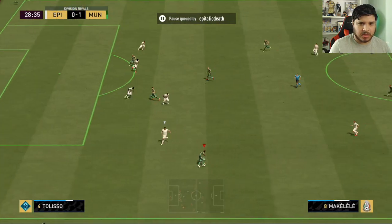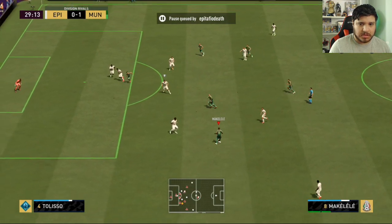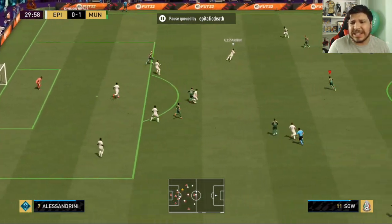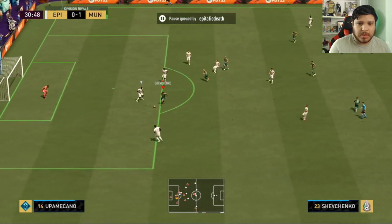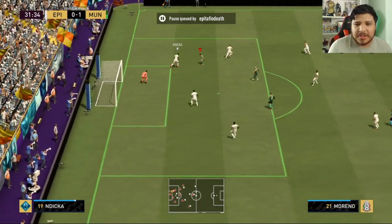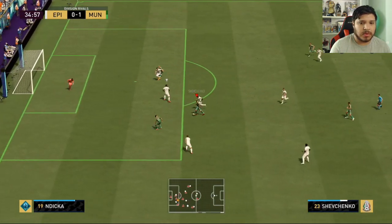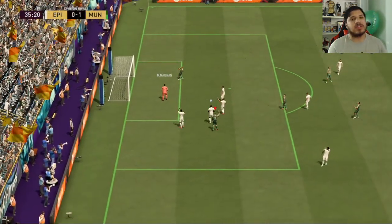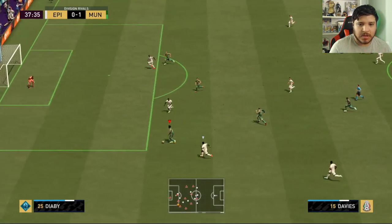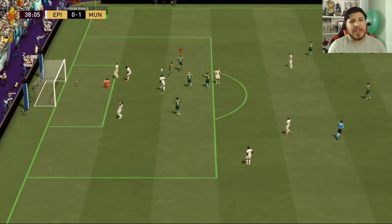Shevchenko — come on, almost got it through. These servers are horrible right now, everything's so slow. Oh, that's beautiful — oh no. Here we go. Good cut — that's a goal! Oh my God, I powered it too much. How am I powering it that much? Come on. Shevchenko — nice, ball roll, got him. Shoot it on the left foot. That's a good shot, I'll take it. Good, Davies. Shevchenko made a beautiful, absolutely tremendous run. He made a beautiful run — that was beautiful.